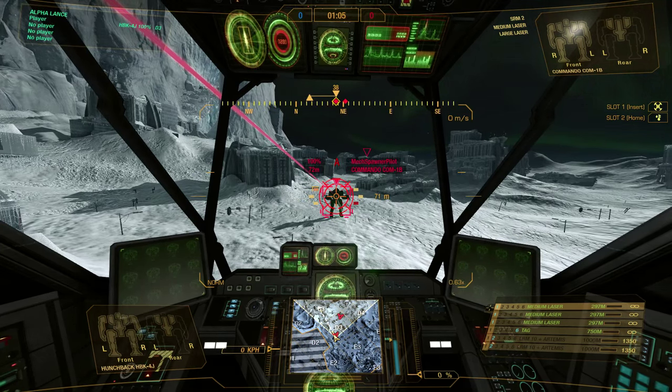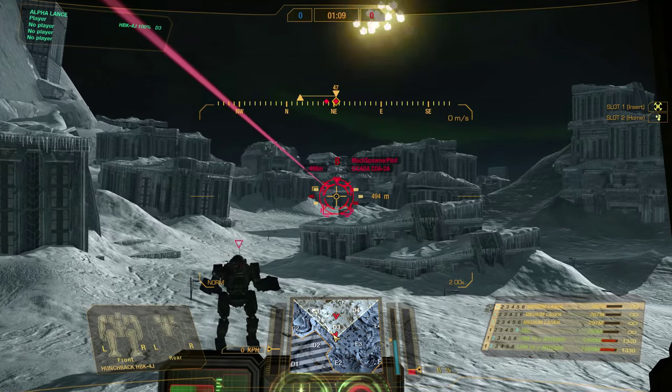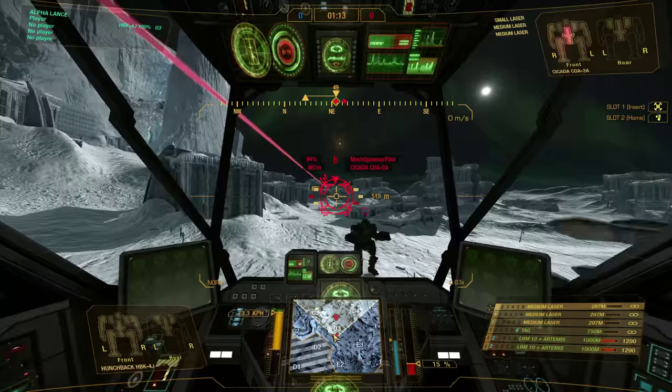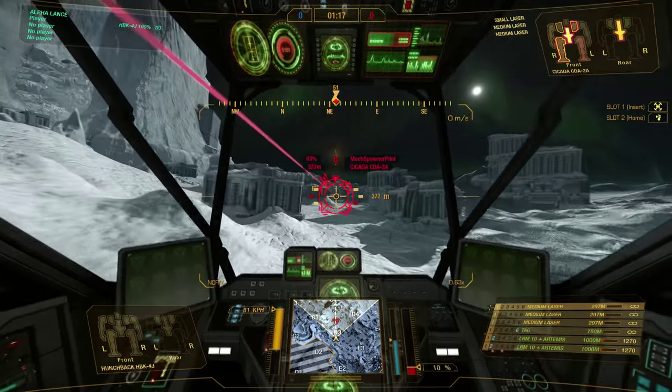I can have my lasers on left-click and my missiles on right-click. I can have TAG on, and when I don't want it on anymore, press 3. Want it back on? Press 3. And you can toggle.